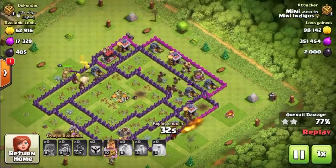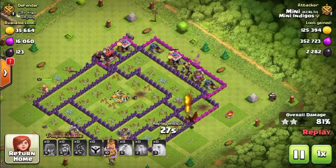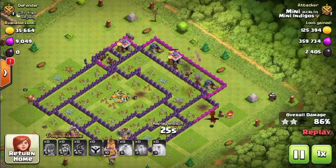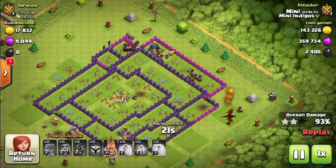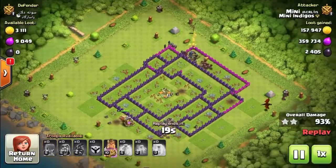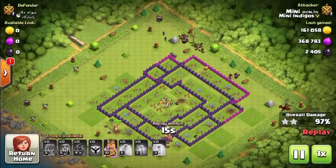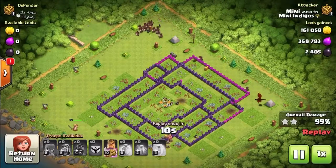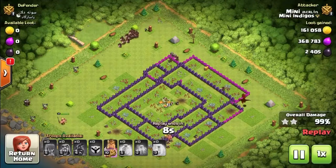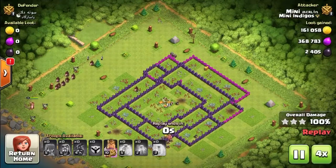I'm Town Hall 8, so I'm only looking for Town Hall 8 bases here — I'm not trying to stretch myself until I get up to Crystal League. Just using hogs here and it's a great three-star attack. The King is still at full health, which is great news if you've got a training potion going because it means you can get straight on with the next attack.